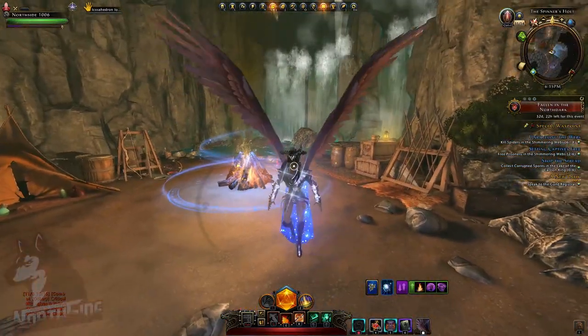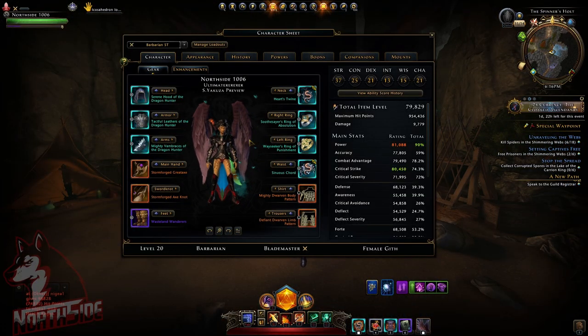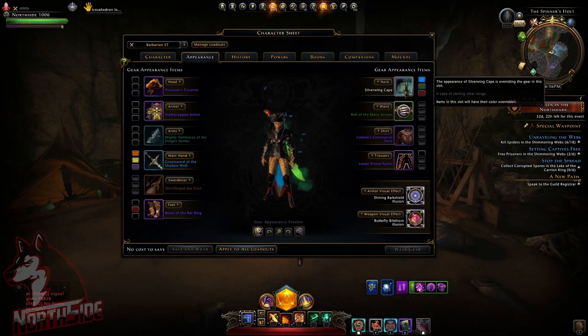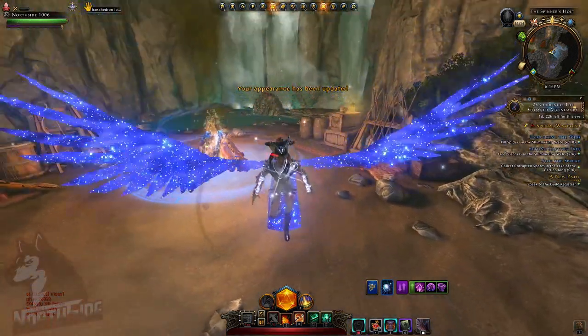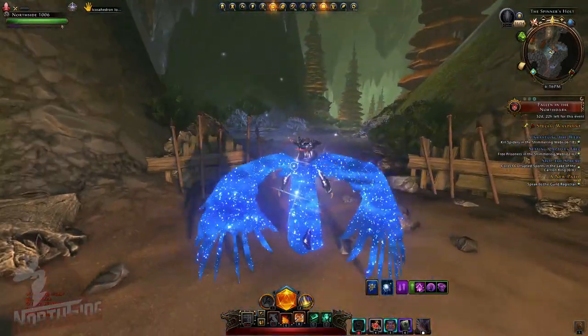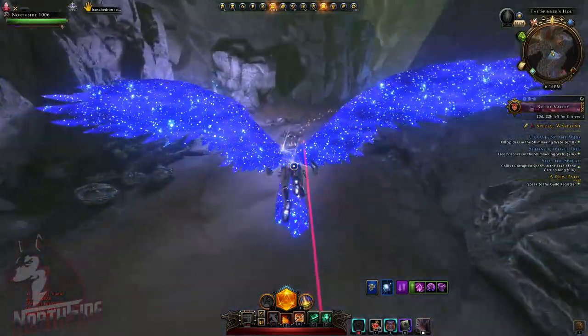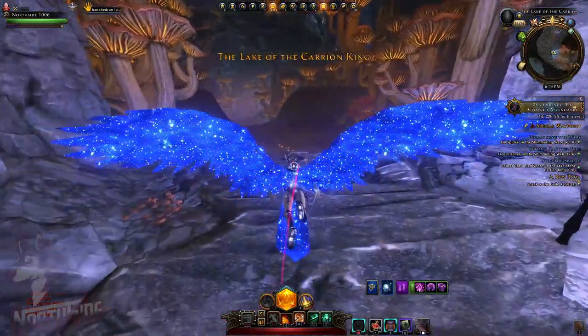We can also change the look of this mount. If we go to our appearance tab and click on the neck and change appearance item — for example, I am going to choose this Star Fade Cape — we save and wear it, and now this is how they actually look. So if you have these capes, you can change how they look. If you don't like the original version, that's fine.